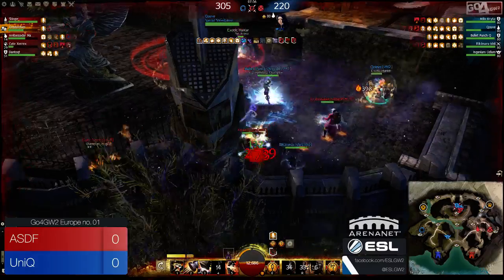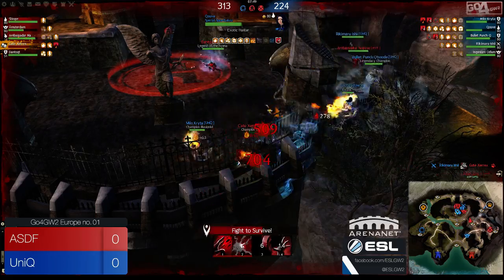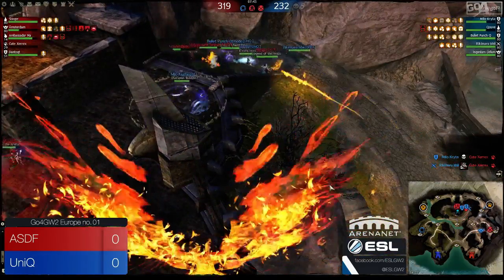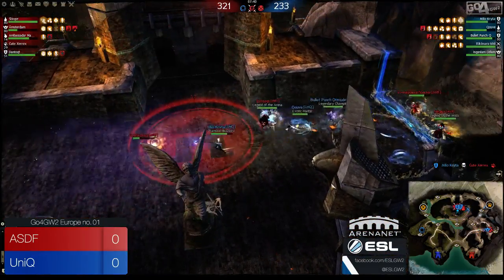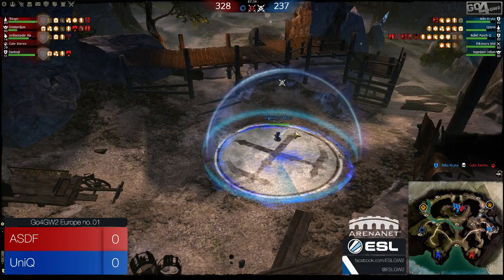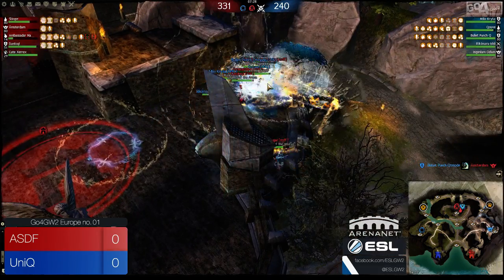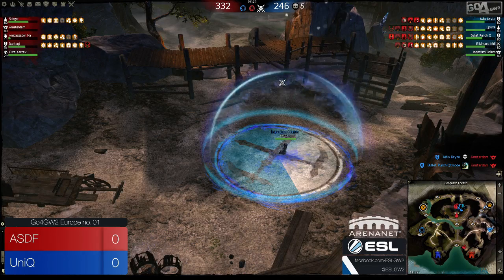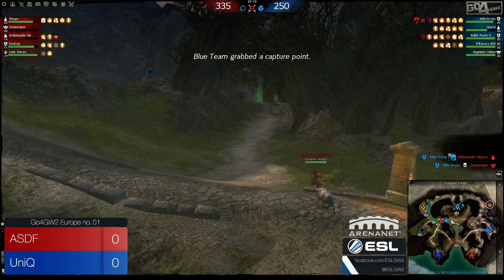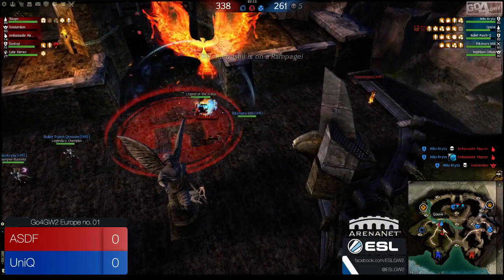The fight is very equal at mid at the moment. Xerex is very low — he's doing a bit of parkour around the south side of the keeper. They can down him through that gate, so he's going to go down. Blue team might have a slight advantage here. The decap on Ingenium Odium on the far point means red team needs to commit to midpoint to keep it. The hinge is open and Xerex is going to notice — Quo is falling back. They need to pretty much abandon midpoint if they want to keep both outer points.